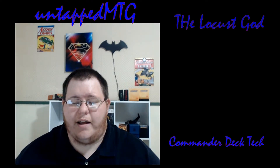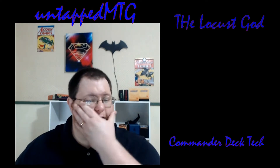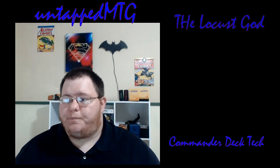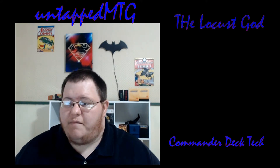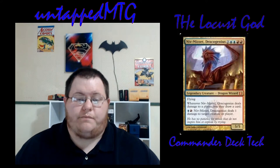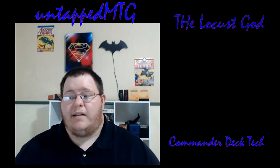There are 10 creatures in the entire deck, not counting the Locust God. We don't need many because all of our draw spells make creatures for us. All 10 creatures draw cards, just like every other card in the deck besides the lands. Niv-Mizzet, Dracogenius costs two blue, two red — a 5/5 flyer. When Niv-Mizzet deals damage to a player, you draw a card. For a blue and a red, you deal one damage to a creature or player, which triggers a draw, which makes you a 1/1 insect token. Two mana to do all that is pretty good. Niv-Mizzet is expensive at six mana, but once it's on the battlefield, every time it deals damage you draw more cards — and that's exactly what this deck wants.